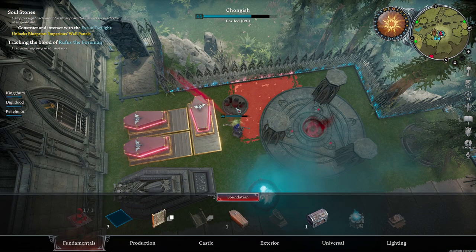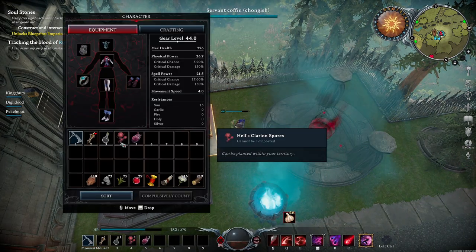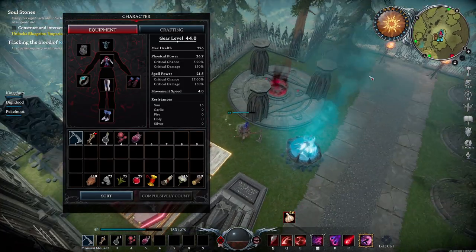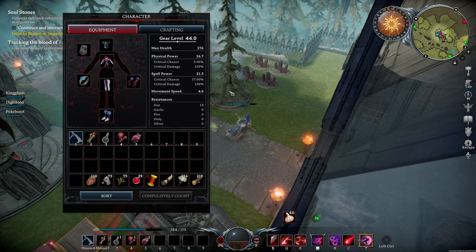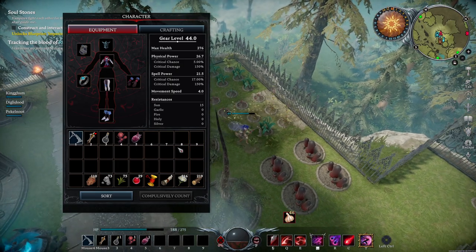Seeds are potentially one of the most underrated items you will receive early on in the game. These can be planted within your base and will infinitely give you a harvest point for that type of plant. This is available for all types of flowers, cotton and even trees.